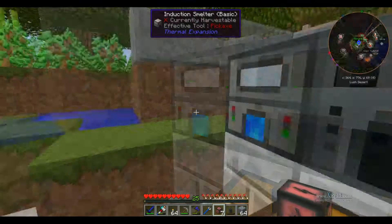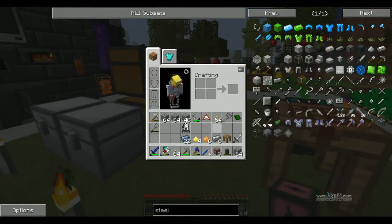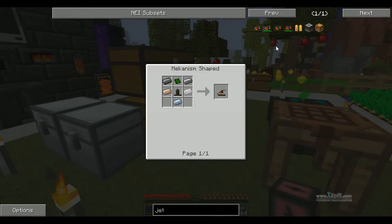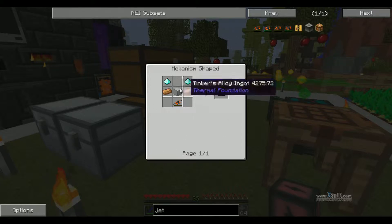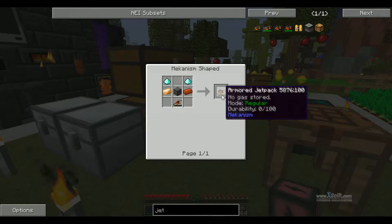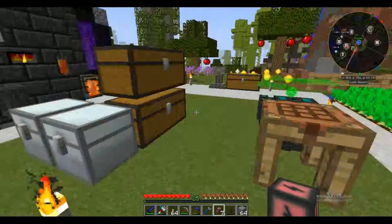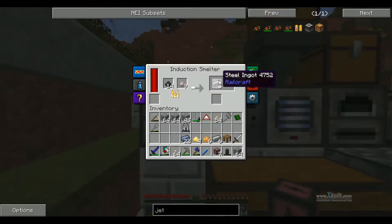I think we have enough steel now. Jetpack. I know you can make the one inside the power armor thing, but I'm just going to do this one for now. I'll probably upgrade to the other one. Let's make an armored one because we can, and steel is now pretty easy to make.